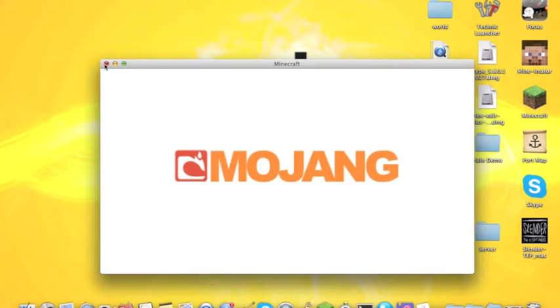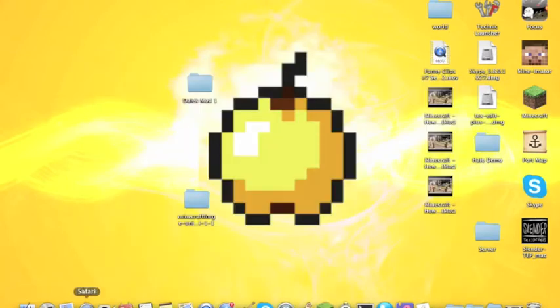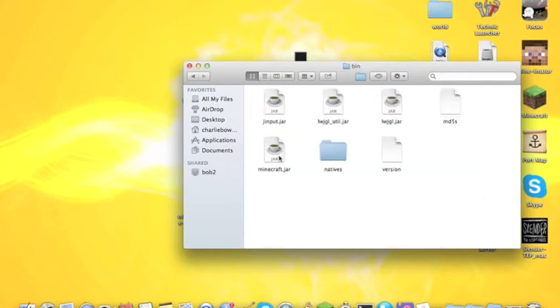Alright, now we're going to go on with the mod. Go to Finder and go to your Minecraft folder again. Once you're in your Minecraft folder, go to your bin. You'll see a file called Minecraft.jar — you'll want to rename it to .jar.zip.